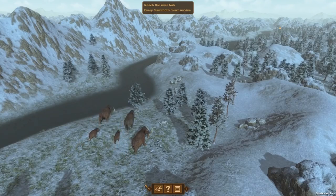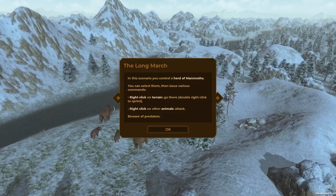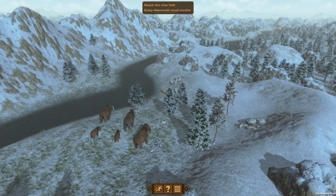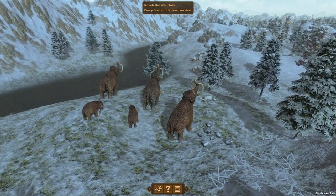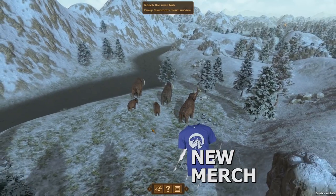Hello again friends and fans, Raptor here and welcome back to Dawn of Man. Today we're in charge of some mammoths instead of man. In this scenario you control a herd of mammoths — you can select them and issue various commands, right-click on the terrain to travel, right-click to attack, and beware of predators. We need to reach the river fork, and every mammoth must survive. Looks like grandad, the two parents, and the kids are with us here today.